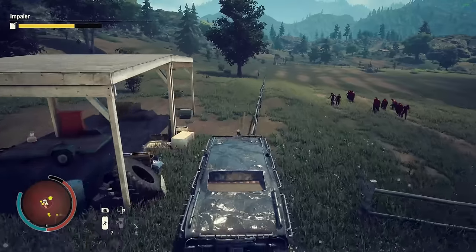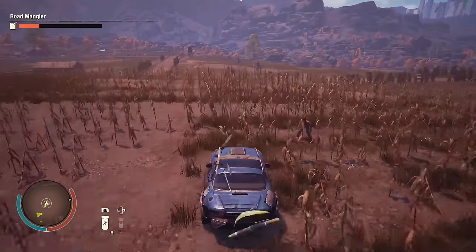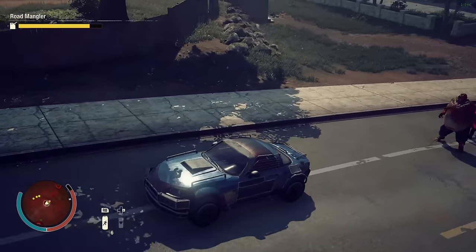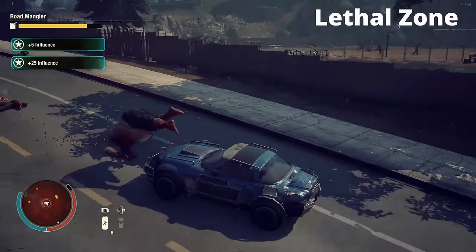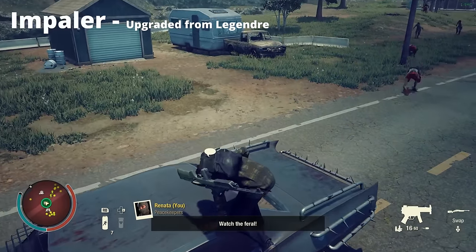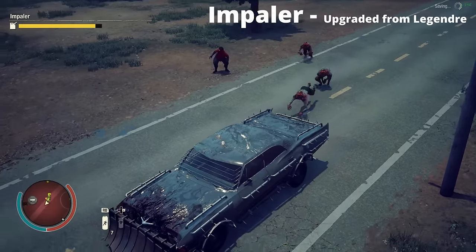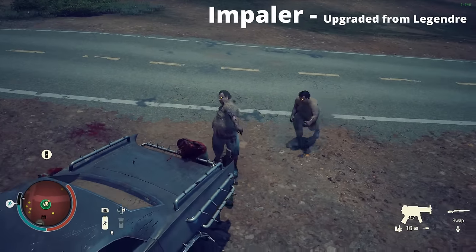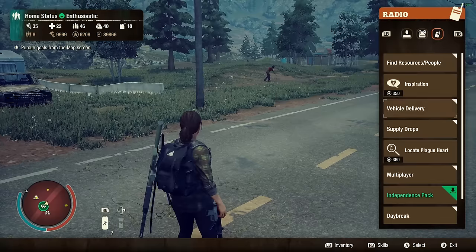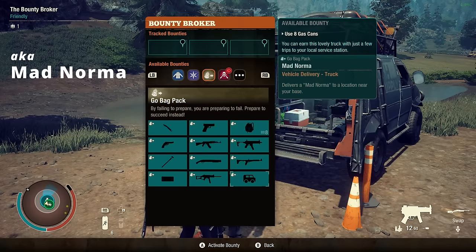Tip 5: Wooden fences and cornfields do absolutely zero damage to our cars, so feel free to run them over. Tip 6: Cars are the best weapons in the entire game. Even juggernauts can be killed by reversing onto them while only receiving cosmetic damage. Most importantly, the spikes in the back of the Impaler and the front of the Zed Buster are not just cosmetic — they can kill ferals the easiest. You can get the Impaler by calling the ultimate edition vehicle delivery and the Zed Buster from the go bag bounty pack.